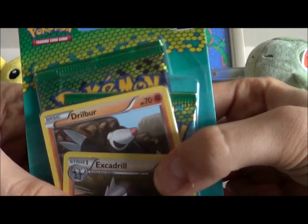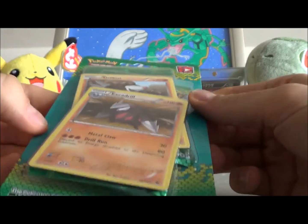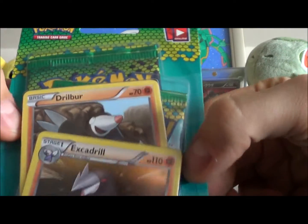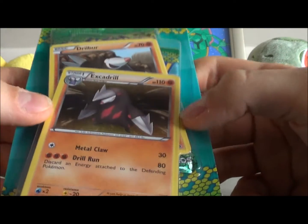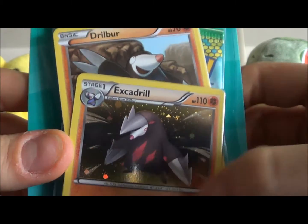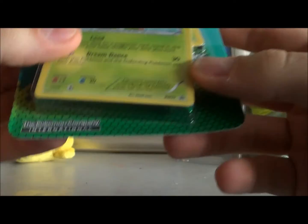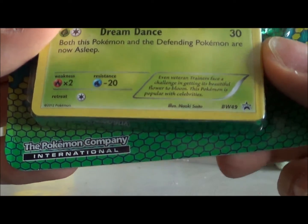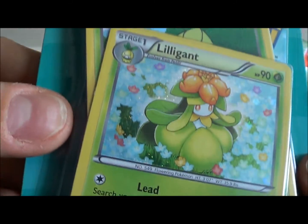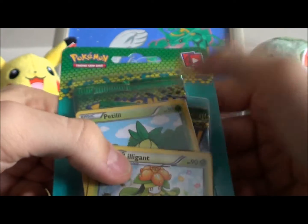This is my first one — it comes with one booster pack of Dragons Exalted and a sample pack, just like the Dark Explorers video I did. It's an evolution set, so it comes with the Drilbur and Excadrill. Instead of the horizontal holo setting it has the classic swirl style. And we have the Petilil and a really nice Lilligant — actually a promo card which I'm collecting.